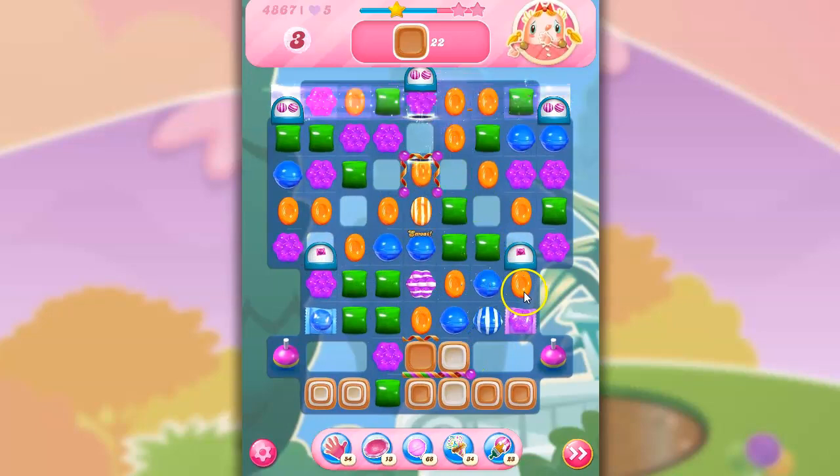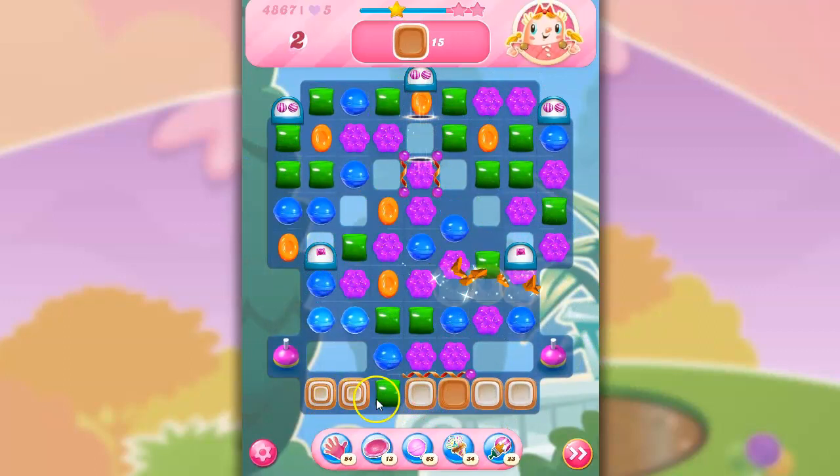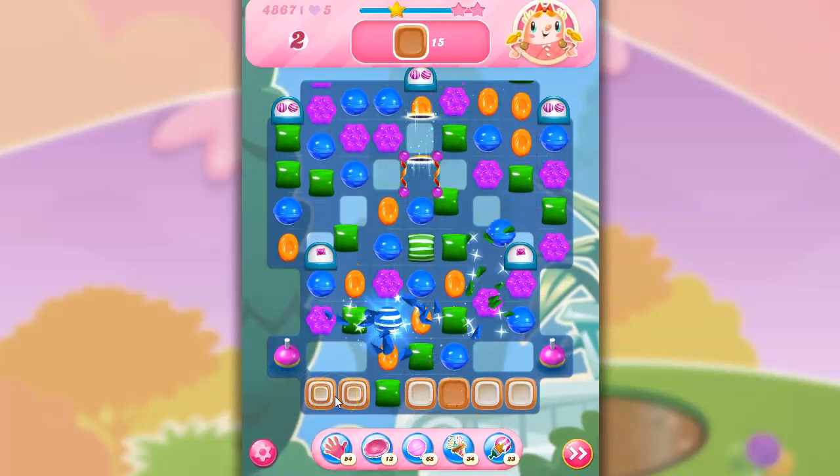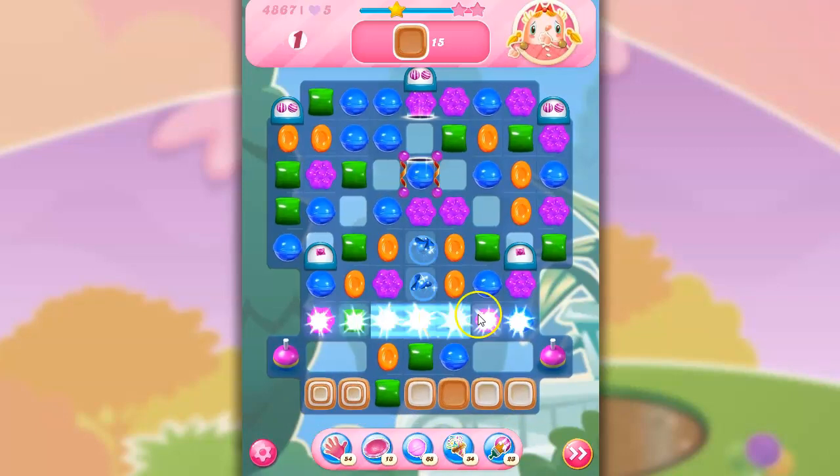Let's see if I can get a wrapped over here — no, but I got a stripe-wrapped. That's pretty good, and we're going to hit those bobbers. Come on, fish. So in the endgame, we've got all of this really thick toffee, and the fish are fairly useless.